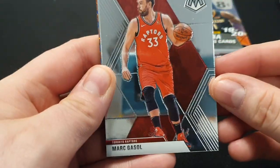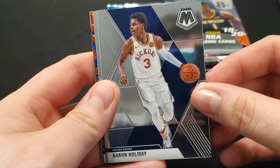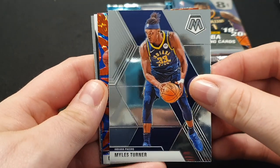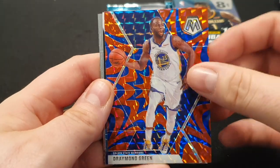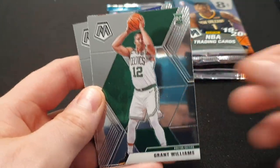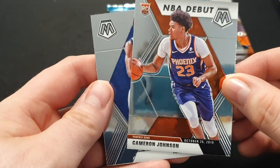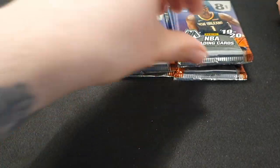OK, so we've got a Mark Gasol, Aaron Holiday, Miles Turner. And we've got the Blue Reactive of Draymond Green — not bad. And we've got a Give and Go Bradley Beal. Grant Williams rookie — nice. NBA debut of Cameron Johnson. And Isaiah Roby. Absolute fire in these packs, I must admit.